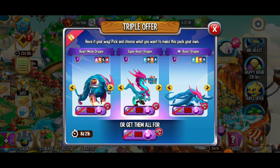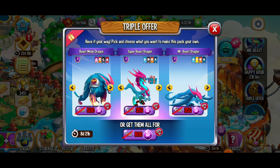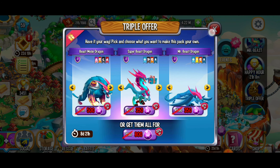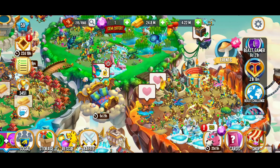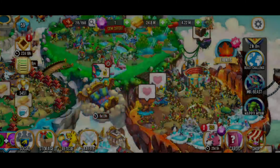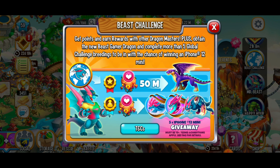If you don't have any of the Mr. Beast dragons and you're looking to get some, there's something very cool available — the triple offer. In the menu on the right-hand side you'll have the triple offer, which gives you the Beast Mode Dragon, the Super Beast Dragon, and the Mr. Beast Dragon. Normally 1,200 gems total, but for the next 8 days and 21 hours you can get them for 800 gems. You want to do this right away to get those extra orbs from the quest battles. You'll need to purchase some gems, but it's really tempting.